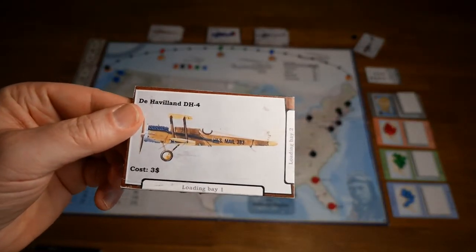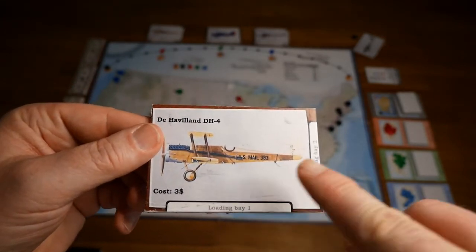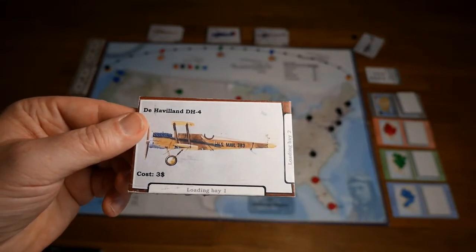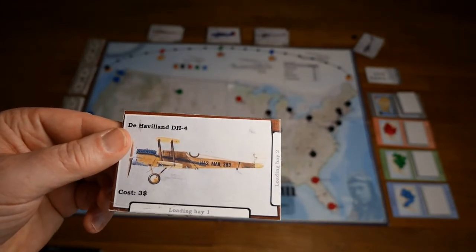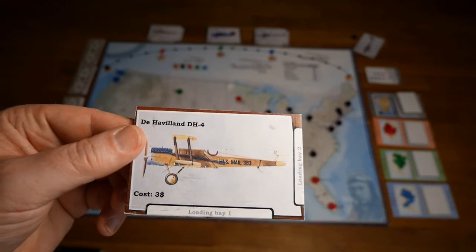Besides the range determined by the circle, each aircraft will also have different loading bays. These loading bays can hold one contract at a time, and with larger aircraft you can load more different contracts and make your flight more efficient.